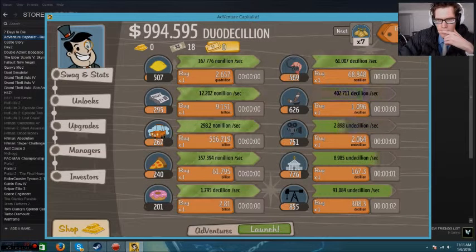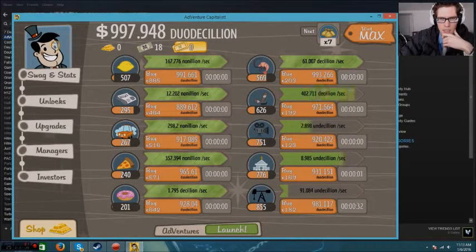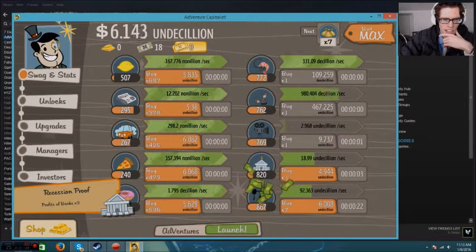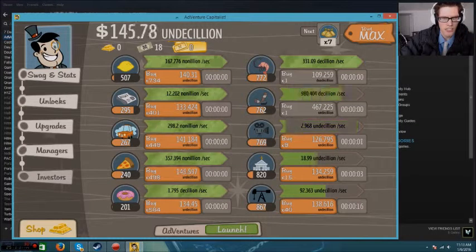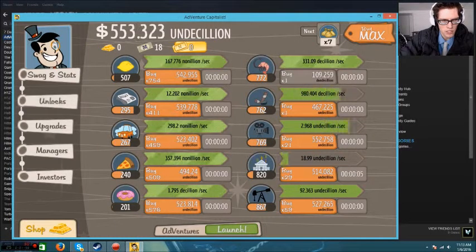What I like to do is try to buy all my stuff to the maximum right here. You just buy the maximum amount when you have it. I'll actually restart so you guys can see how to do it for first-time players. Let's just restart.